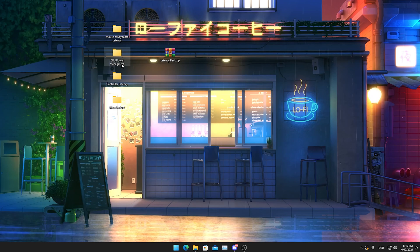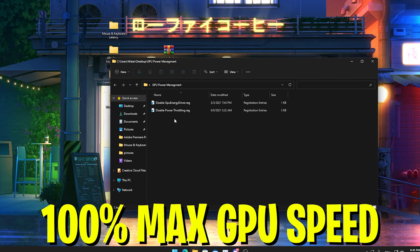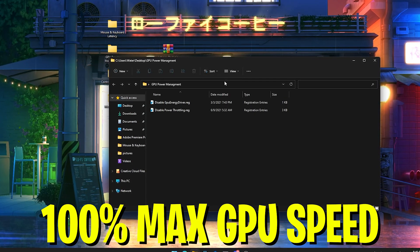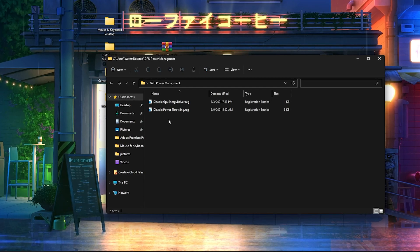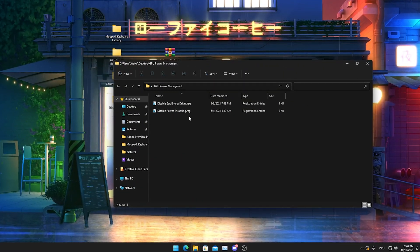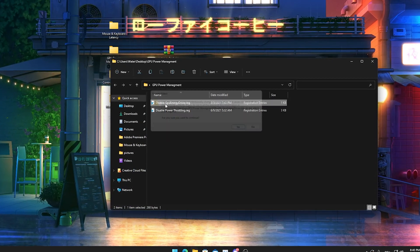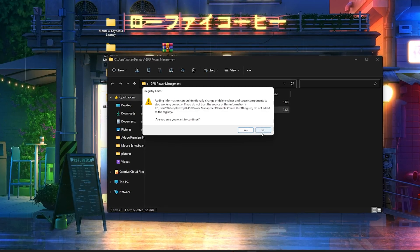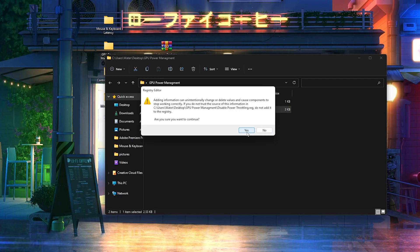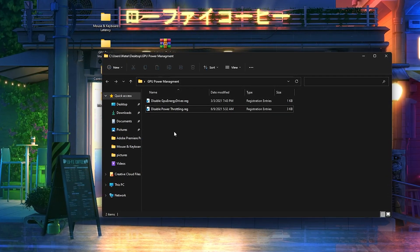Next we'll take a look at GPU power management. There are a few simple tweaks here to make sure you get the least amount of latency, since your GPU is the most important factor when it comes to how long it takes before a frame gets fully rendered and displayed on your monitor. Just open these files and press yes to apply both of them, and you're done with this step.